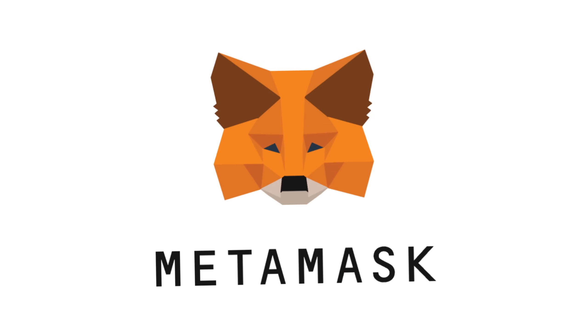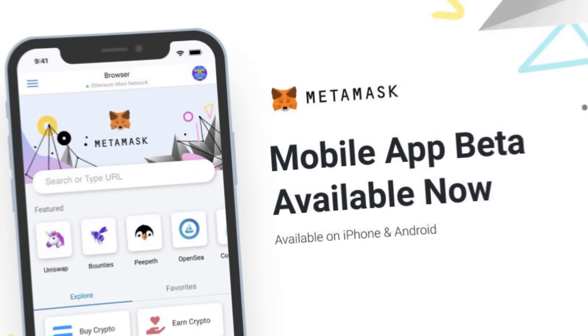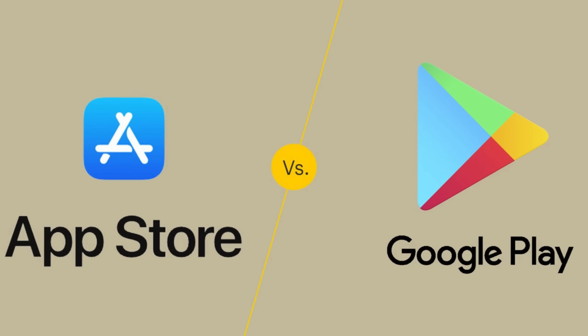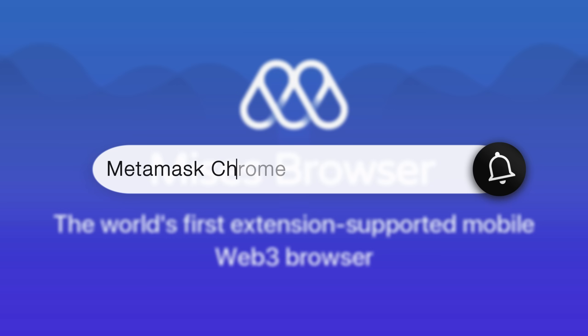Here are the steps to get started. First, you need your MetaMask wallet — you can get it on your mobile device or PC. If you're using a mobile device, install the Mises Browser on your phone, available on Play Store and iOS. Open Mises Browser, search for MetaMask Chrome Extension, click the first result, and click Add to Chrome. Once installed, create your MetaMask wallet and then follow through with the next steps.